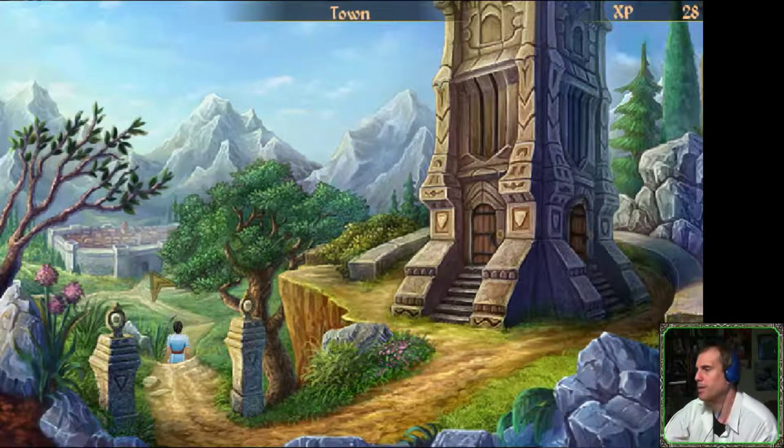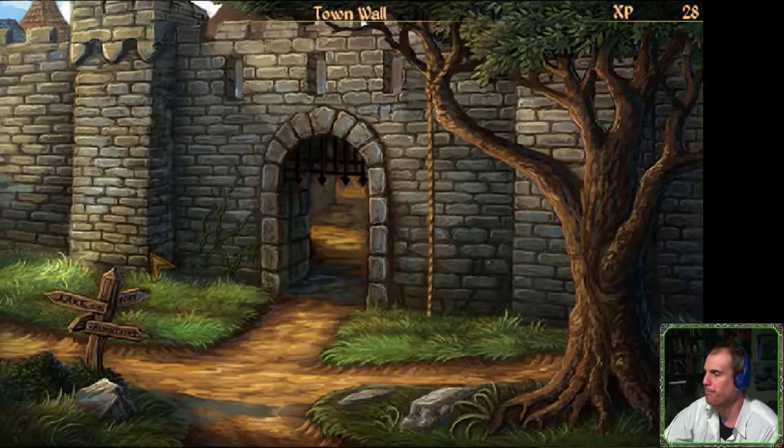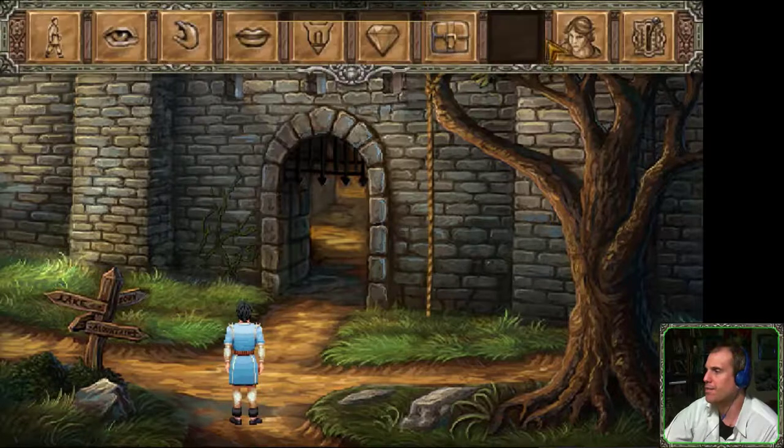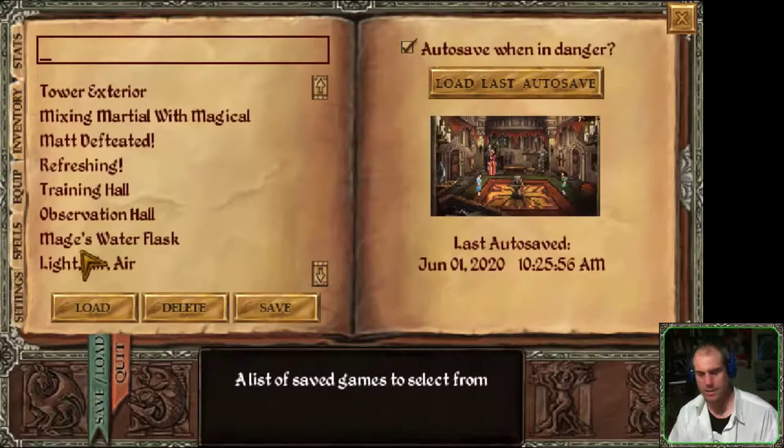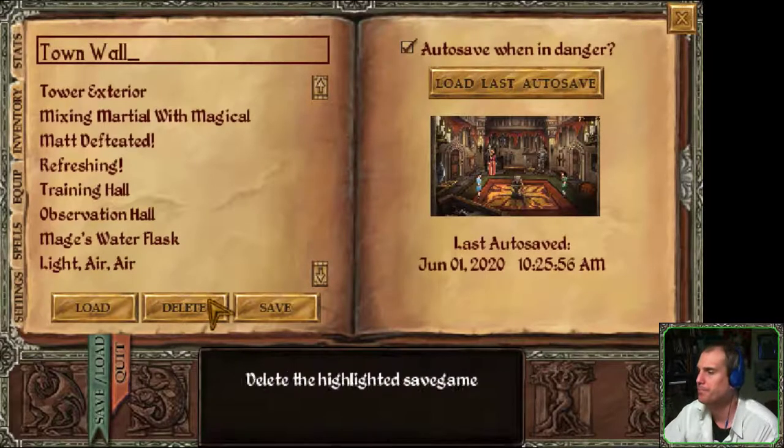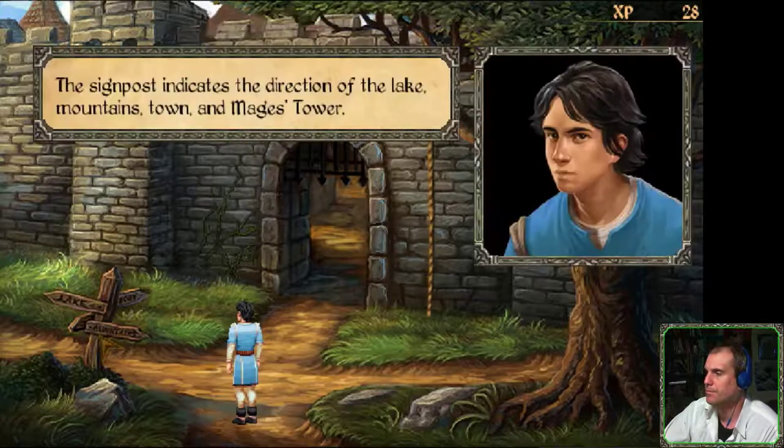Okay, let's move on — we need to do our initiation mission. Let's save our game. Town wall. The signpost indicates the direction of the lake, mountains, town, and Mage's Tower.